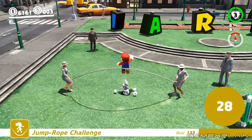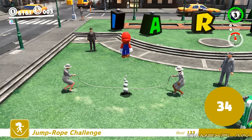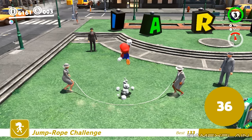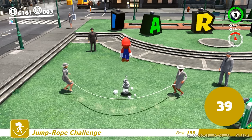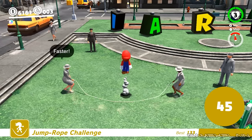Two of the trickiest Power Moons to collect in Super Mario Odyssey involve Jump Roping in the Metro Kingdom and Volleyball in the Seaside Kingdom. Each one has a hidden second moon that requires you to reach a score of 100, and doing so can be a nightmare.